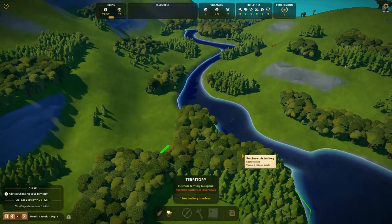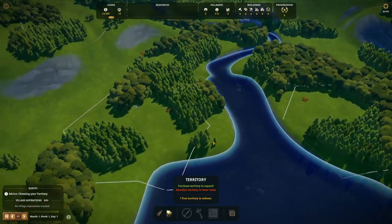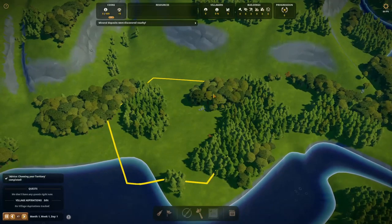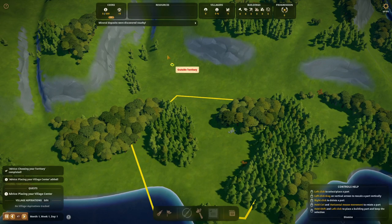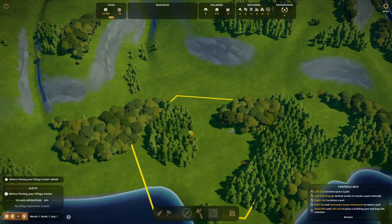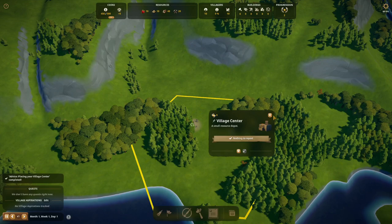We need to find a different place to settle down. I'm going to go with this place — here we have all that we need, so let's buy this. It's a pretty small place but it's a start. So let's place the city center. I think we should place it a little bit in this area, maybe a bit up here. Yeah, there it is — the city center.